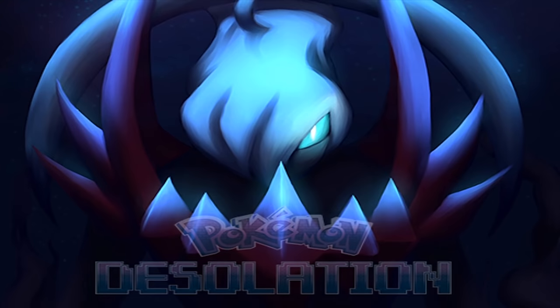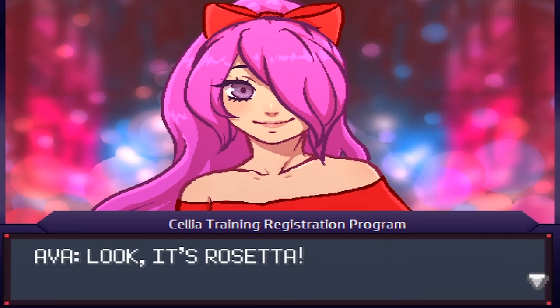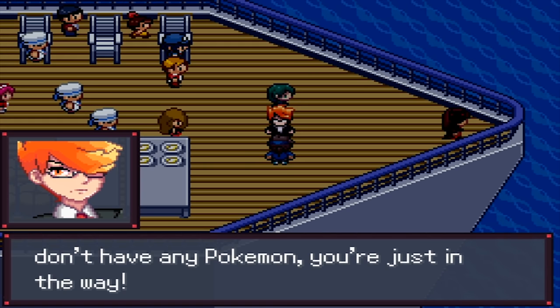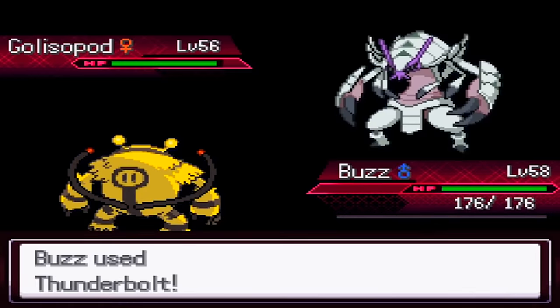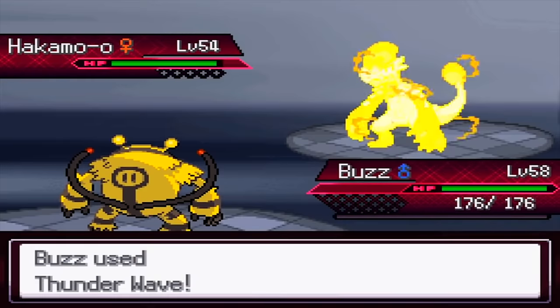Number four is a game I did not expect to love as much as I do — Pokémon Desolation. Desolation follows the same formula as Rejuvenation and Reborn in terms of style, but thankfully it's not as convoluted. The story is very straightforward, there aren't that many characters to get confused with, it's a very concise story, and it's a really fun game — not too hard, but also not easy. Pokémon up to Gen 7 are in the game.